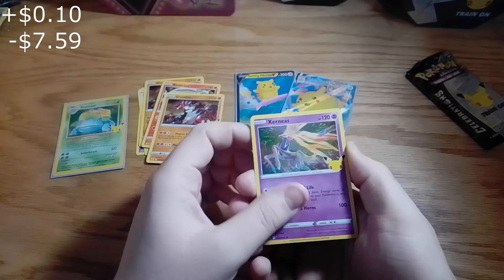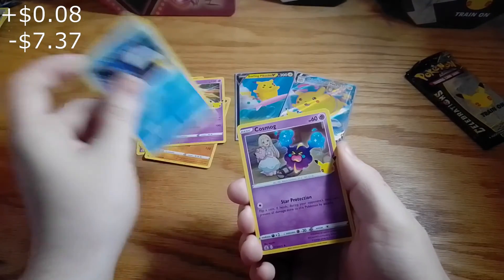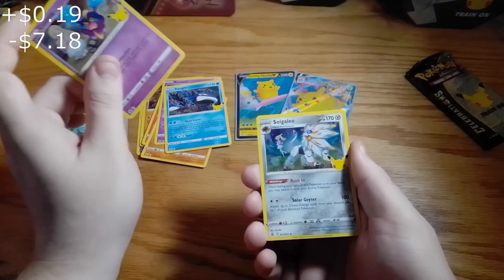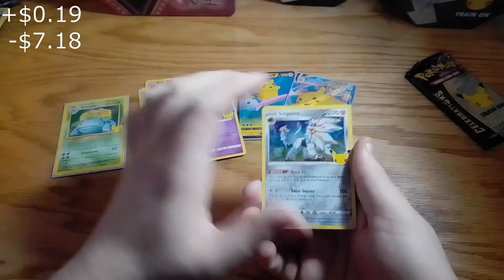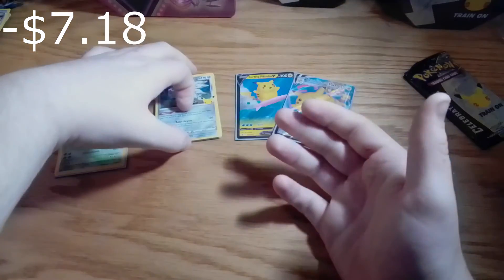Next pack. Okay, Xerneas, Kyogre, and Cosmog, and Sogeiro.